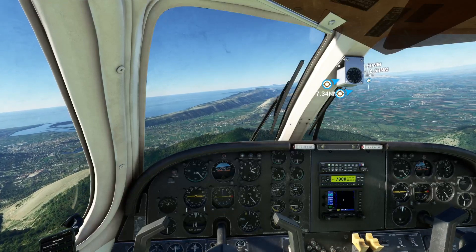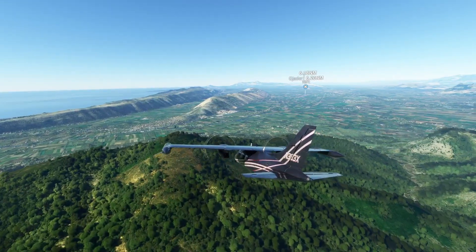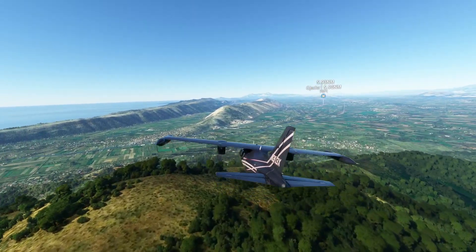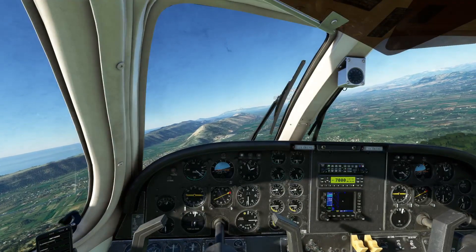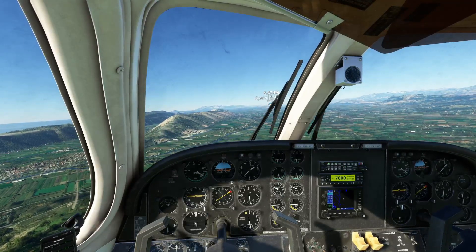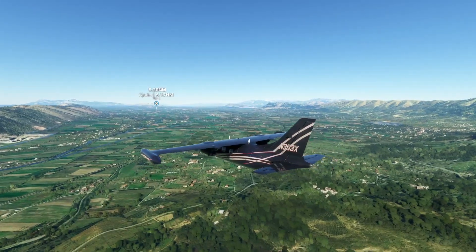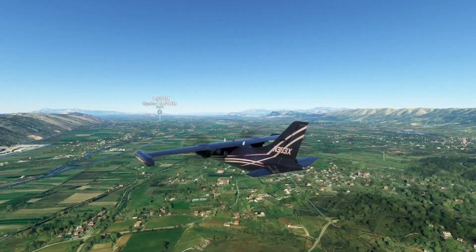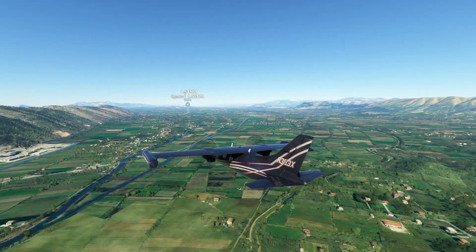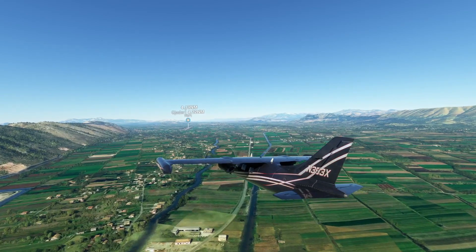I can see another plane there — it's blinking red and white. Not sure what that is because that's not the runway. Let's get ready, give it a bit more power just in case. We'll lower the gear in a bit as soon as we hit those small houses and then lower the gear — we should be okay for the landing.